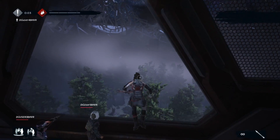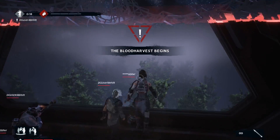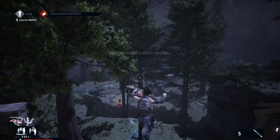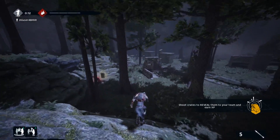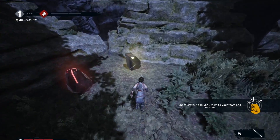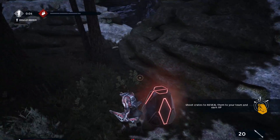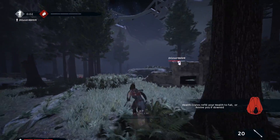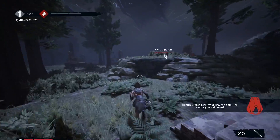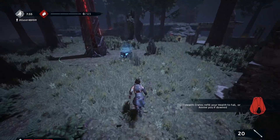This is all procedurally generated, and each time you go onto a different map everything's in different places. As you'll see, everybody is shooting the different items on the screen — they'll give you ammo, perks, all sorts of stuff. By shooting it, it actually lets the other four scavengers know exactly what's going on and where it is.